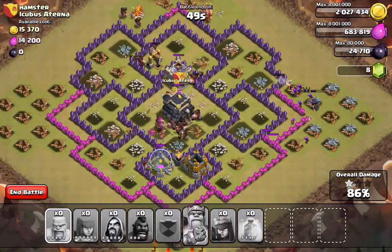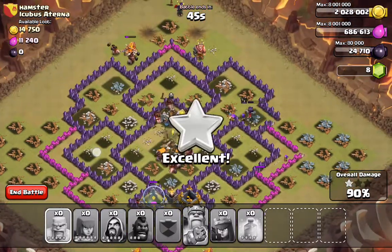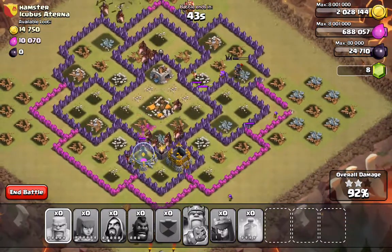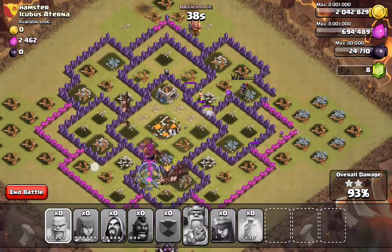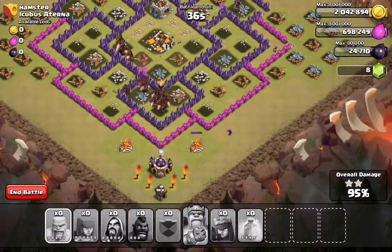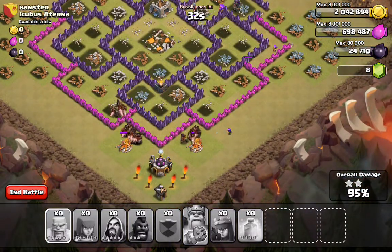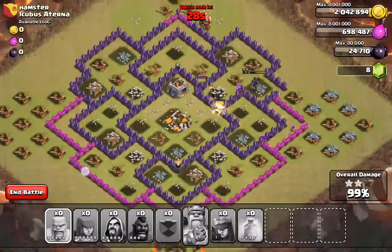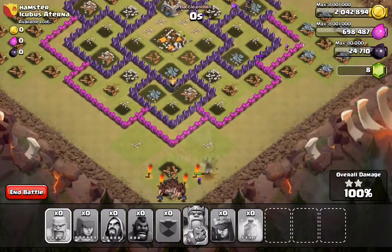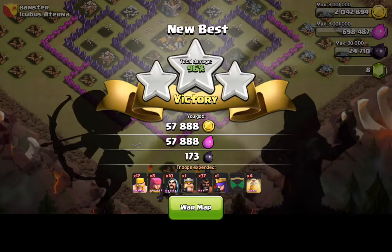Okay guys, that was pretty simple. Check for traps - the guy had bombs in idiot spots, but maybe he'll learn next time. He put spring traps there too - that's cute. Boom, I like it.